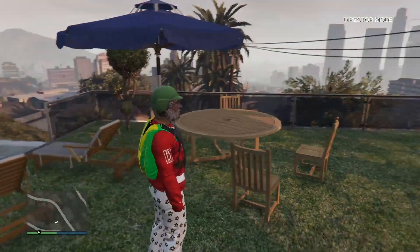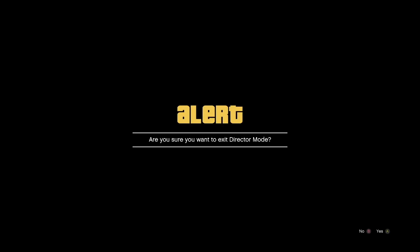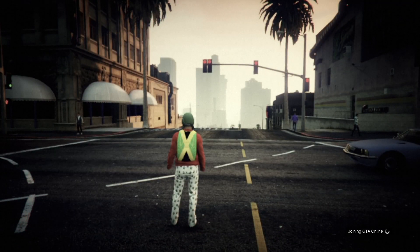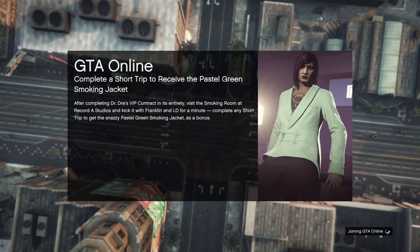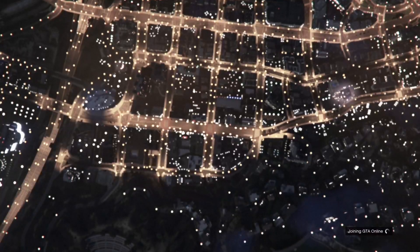Once you're done in director mode, simply go back to story mode using the wheel, and then go to an invite only session. If you did everything correctly — with only a christmas mask and no other christmas clothing — when you spawn into online you will have the colored bulletproof helmet. From there you can flip it to any other color: white, red, blue, anything you like.